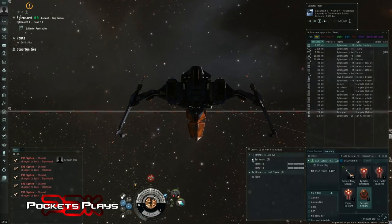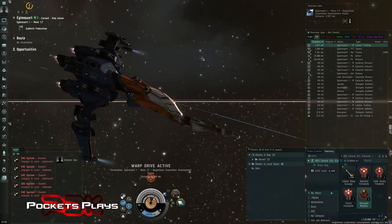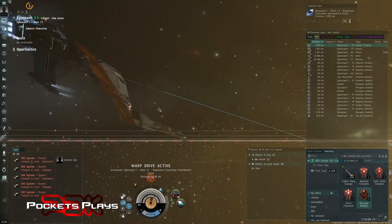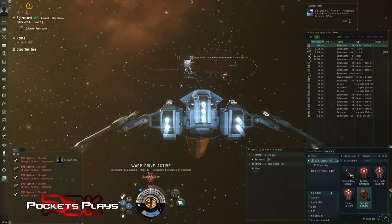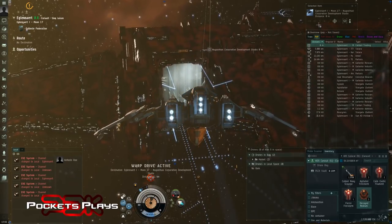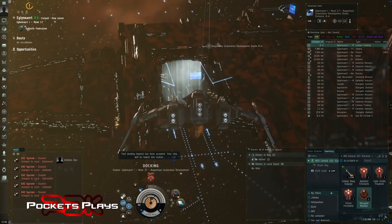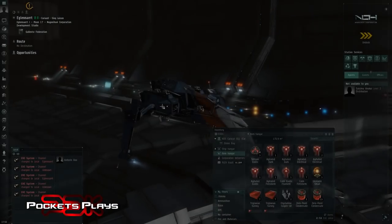We didn't even lose any drones this time - that's good, that was a good run. From here I'm going to start figuring out tier 2s. I have a feeling I'll be able to use T1 cruisers for that but I'll probably switch to my Hyla and risk it. It's going to depend on the value of the sites and what you can pull out of them. If I can run them in a T1 that's like 30 or 40 million - why use a 300 million ship and risk it?